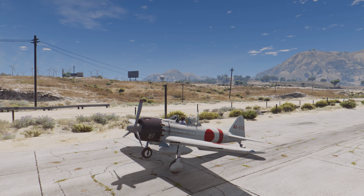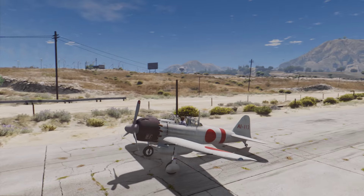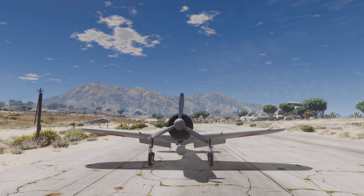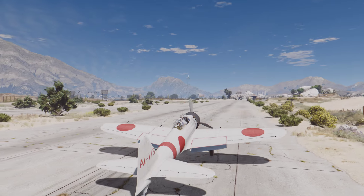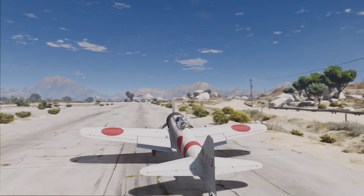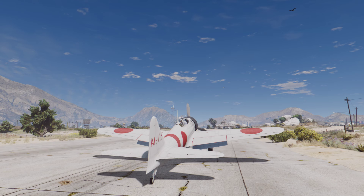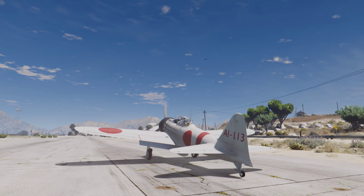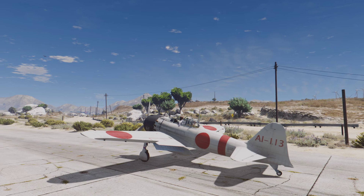Hello and welcome everyone to yet another video for GTA V showcasing a World War II aircraft. This time we've got something different — a Japanese plane. This is the A6M Zero, the A6M-5 version to be exact. There were different versions, but the A6M-5 is considered one of the best aircraft in the Zero family.